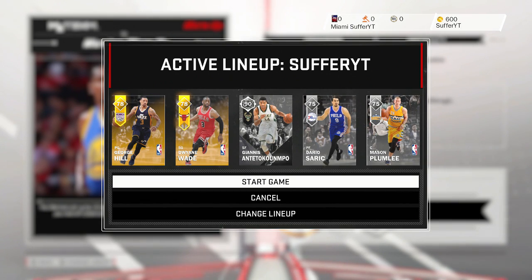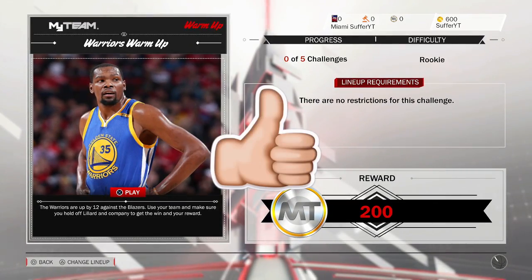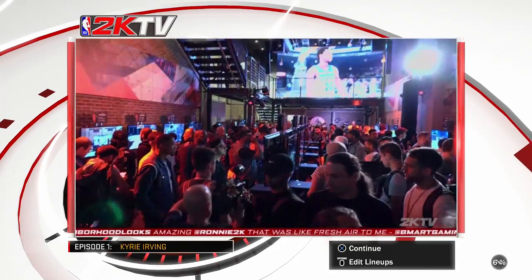We've got George Hill, Dwyane Wade, and Giannis as my best players. We also got Dario Saric, which is very nice, and Mason Plumlee — he's meh, we can work with him. I don't know how long this game's gonna be. Hopefully it's not a full five-minute quarter game, because I kind of just want to get started in 2k. 2k's out. Let's get into the game.